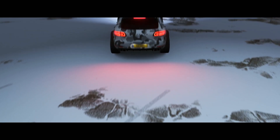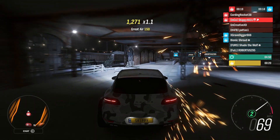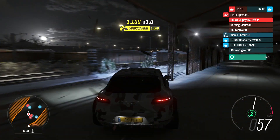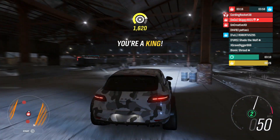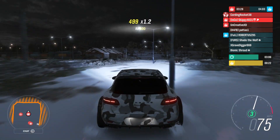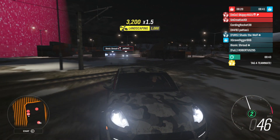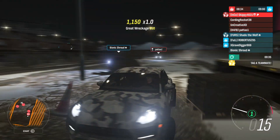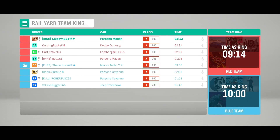Porsche Cayenne, here we go — game number three: team king. I am a king and I'm going to try to keep this for as long as I can. I crash in the rail yard — I hit everything in here. I get king again after helping a teammate. I run away from the opposition and hide in a corner, but I've got a follower. We dodged them both. I think we lost that — very close though.